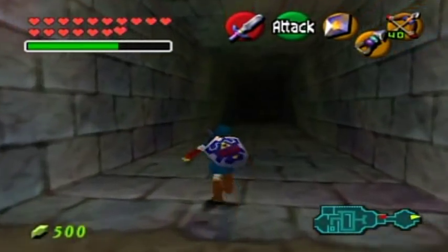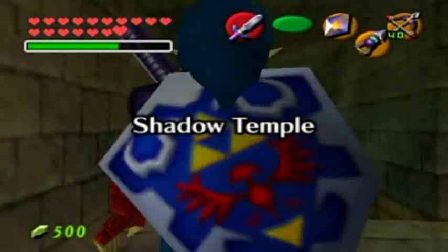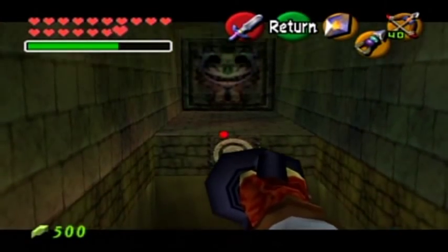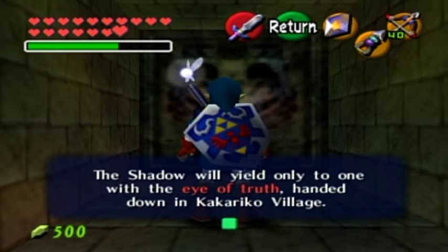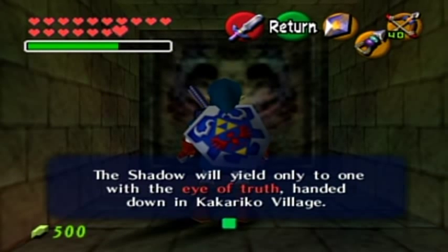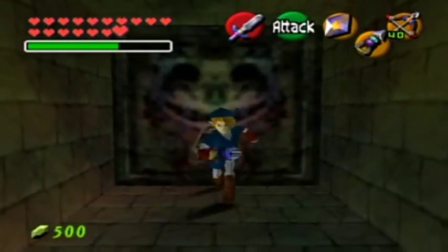There's absolutely nothing in here that I know of. So our first obstacle is a Hookshot target! It's not that bad whatsoever. But you'll notice: 'The Shadow will yield only to one with the Eye of Truth handed down in Kakariko Village.' This is hinting that you need the Eye of Truth to get through this temple, because otherwise there are hidden walls like you see here.